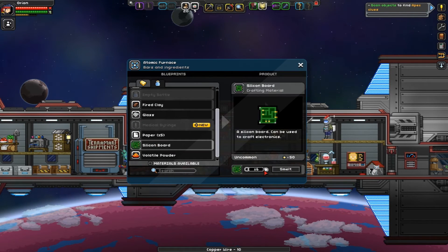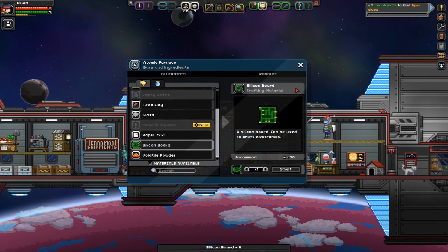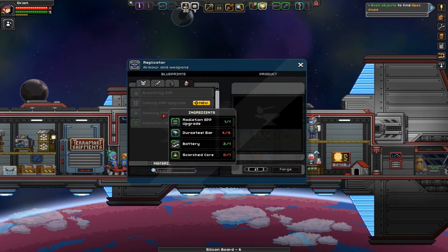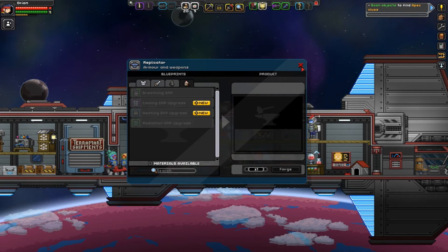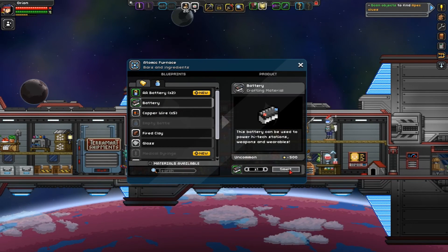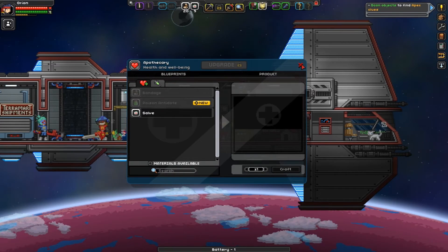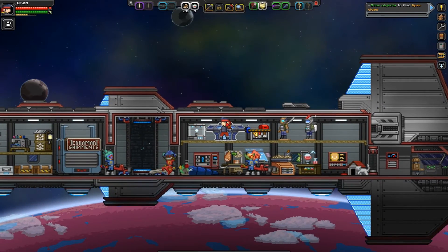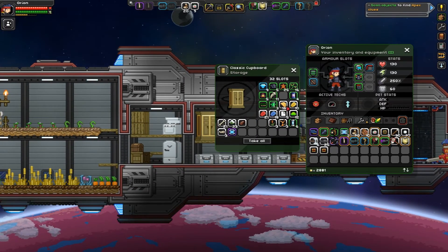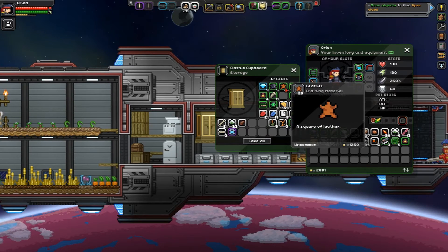So effectively, other than the Durasteel, we have what we need to make our upgrades. I need to make one more battery and make sure I have 10 copper wire. That worked out perfectly — I have the extra battery, and I have five scorched cores. We have the leather we'll need for making our equipment.